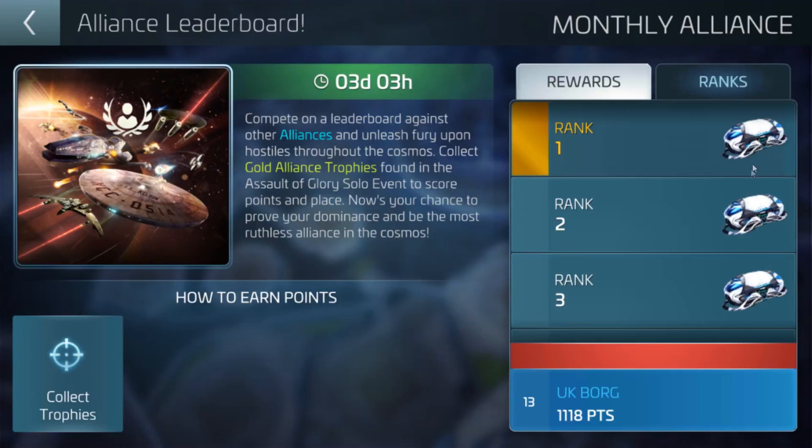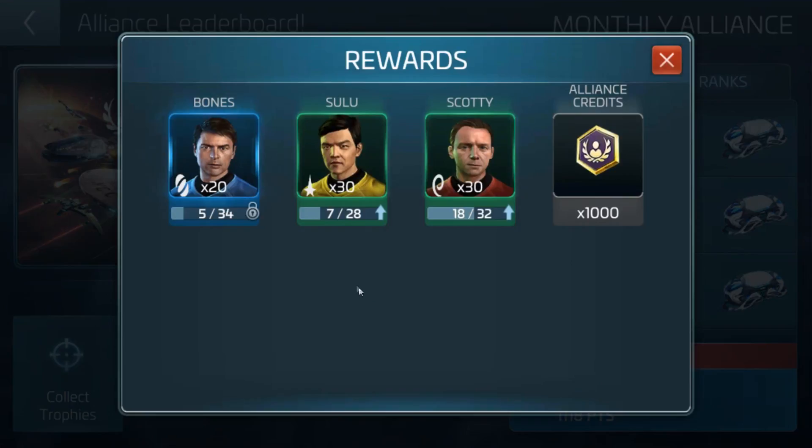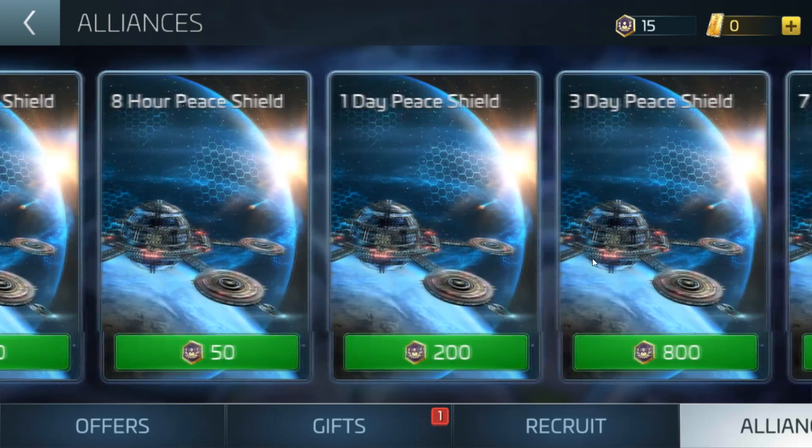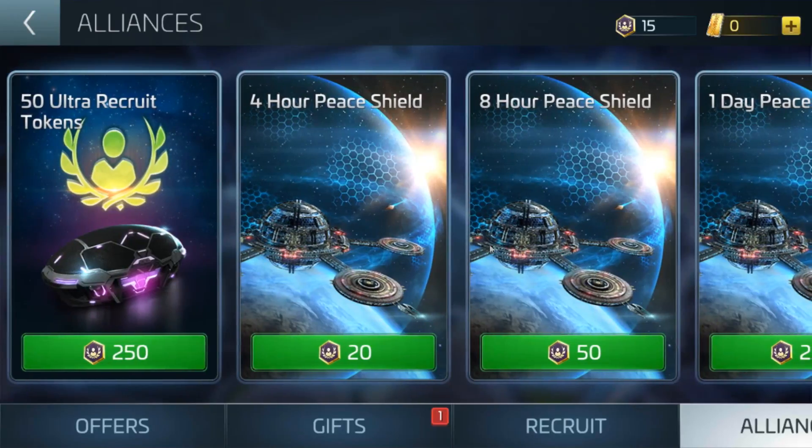The prizes are different each time, and obviously being rank 1 gives the best rewards. For this actual event, you get given recruit tokens for a rare Bones and uncommon Sulu and Scotty, as well as alliance credits. You can also be given rewards such as Latinum. For the alliance credits, these are used in the alliance store tab, where you can buy different things, whether it's 50 ultra recruit tokens or peace shields. A 4-hour peace shield is only 20 alliance credits, which is actually pretty cheap. So depending on how often you're getting attacked, peace shields could be possibly the best way you are spending your alliance credits.